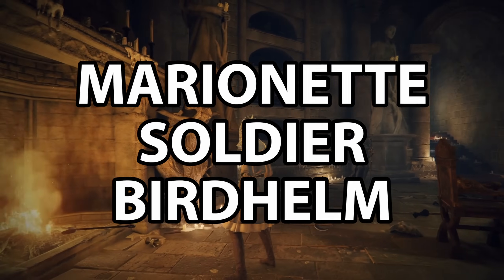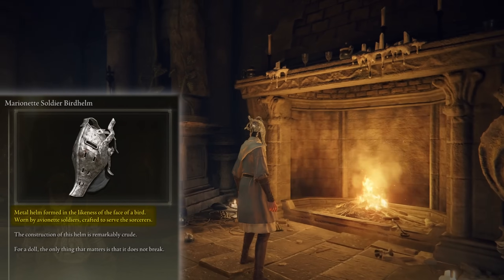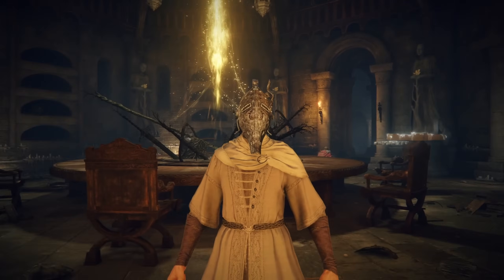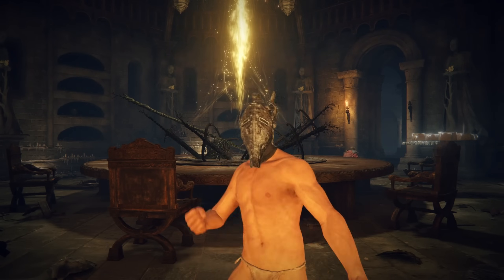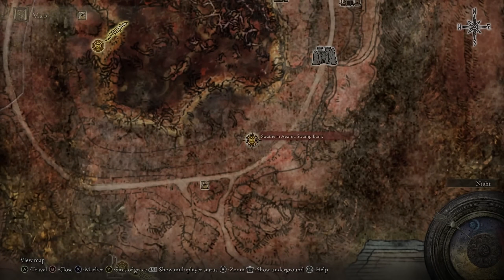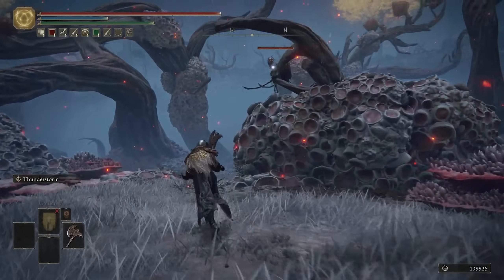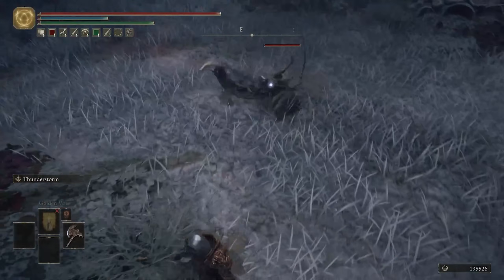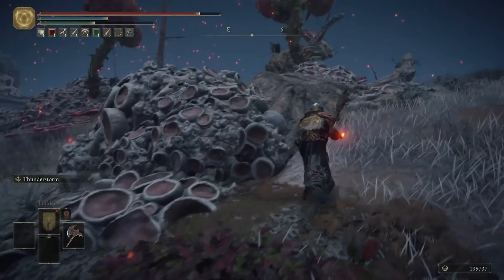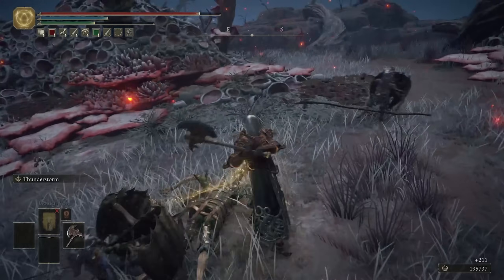The next one we'll be reviewing is the Marionette Soldier Bird Helm — a metal helm formed in the likeness of the face of a bird, worn by the Avionette Soldiers crafted to serve the sorcerers. The construction of this helm is remarkably crude; the only thing that matters is that it does not break. I'm not gonna lie, I think it looks pretty damn dumb, but for all of us completionists out there, we must have it. Meet me at the Southern Aonia Swamp Bank in Caelid. There are three nearby Avionettes that you can kill without needing to aggro any other enemies. Head northwest and you can aggro one of them right there. As soon as you've taken out that one, head back to the Grey site, then go southwest and there are two more in that area. Just grind them and you will probably have this one in no time at all.